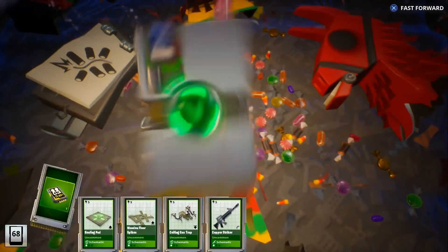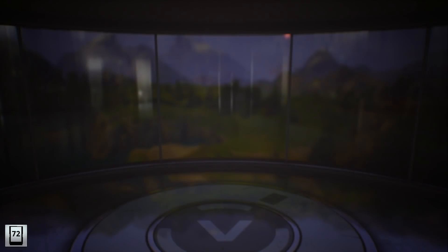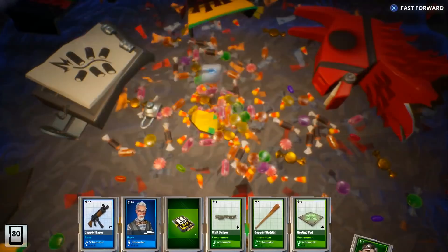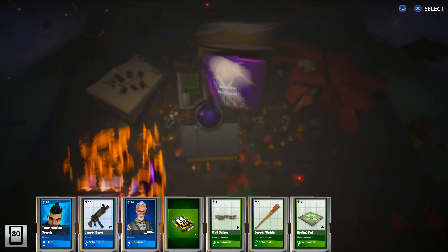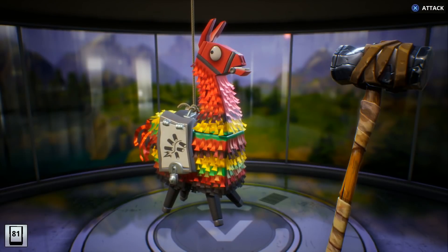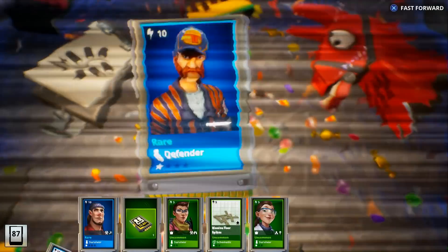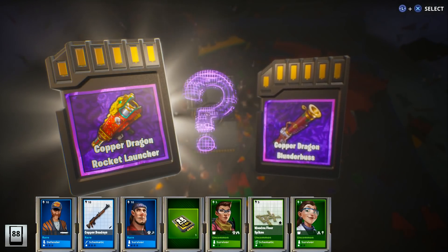Alright, we got three more left — all we need is a good weapon with a good roll. We get the Dragon's Call Sniper, the legendary version. Two more left, Cookies — this is it. This is the last spring llama we're doing in 2018. No more Blender Buses — let's go get the rocket launcher.